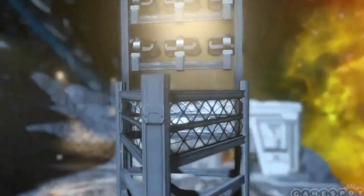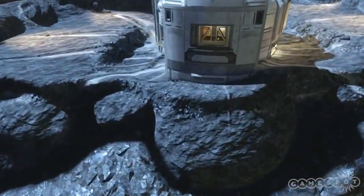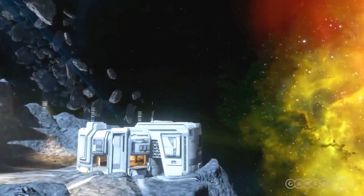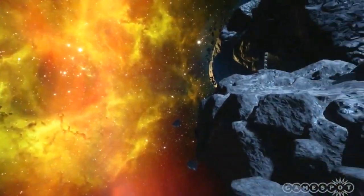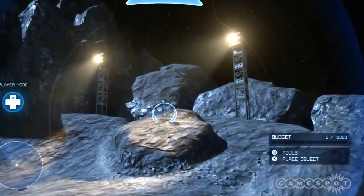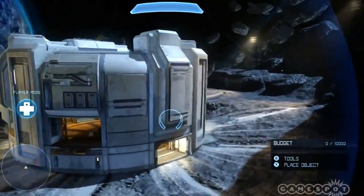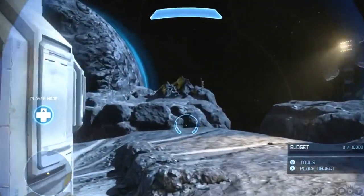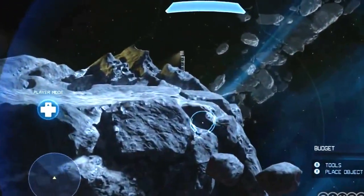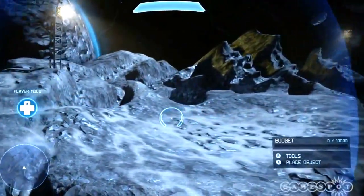The next map we're going to look at is Impact. This is the exterior space map, which gives you some UNSC structures to work with, as well as a lot of natural terrain with asteroids, craters, and some open space to build in. This gives you a definitely different feel than what existed in Forge World in Halo Reach. There are a lot of unique structures you can use, with natural terrain leading around a major structure in the middle. There are also interconnected debris bits you can build different structures on. If you don't want the massive UNSC base in the middle, there's another area with a little more open space to use.